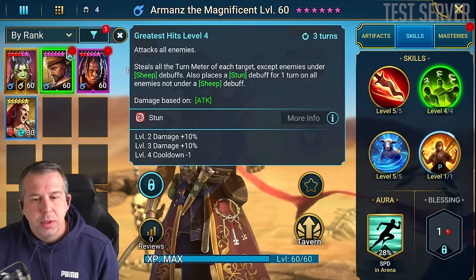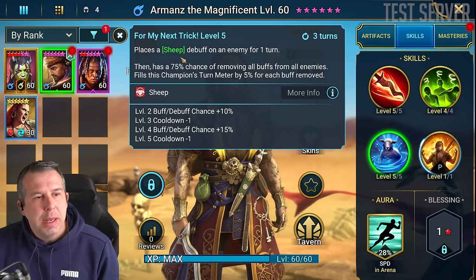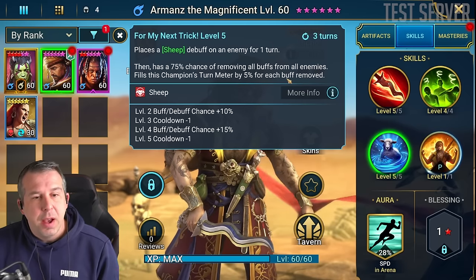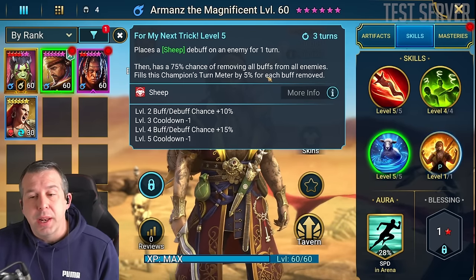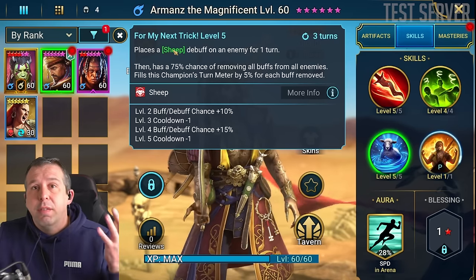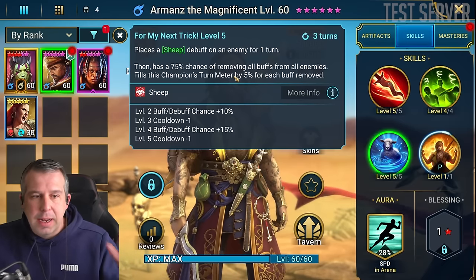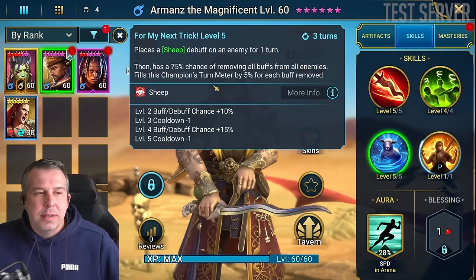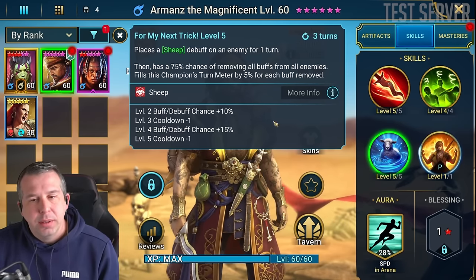The A3 is what a lot of PvPers are upset about. Sheep is already annoying in the game, and another champion doing it is winding people up. It places a sheep on an enemy, books to 100% chance of removing all buffs from all enemies, and fills this champion's turn meter by 5% for each buff removed. I want to test whether Armand's sheep ignores stone skin like Wukong's does, and whether the buff removal can take stone skin away guaranteed or just 50/50.